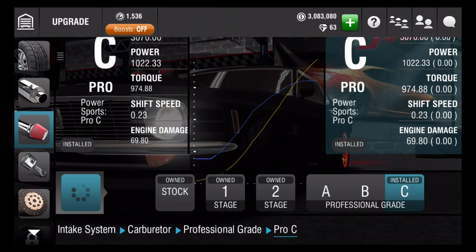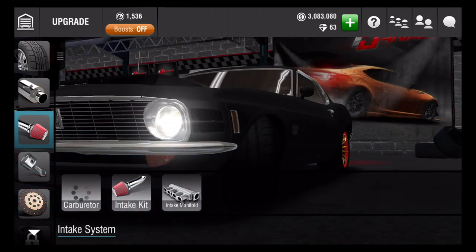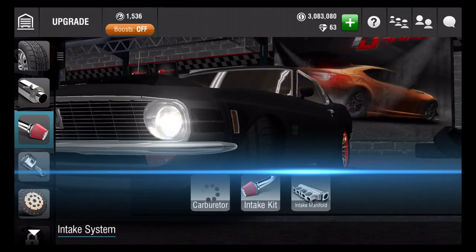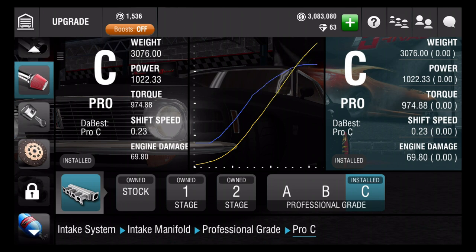The intake kit - carburetor is C. I like that word because I haven't seen it in many other cars, so that's pretty cool. The intake kit is C. I'm guessing I want to go C this whole entire time. And the intake manifold is C. So I'm guessing this car is going to be a C car.